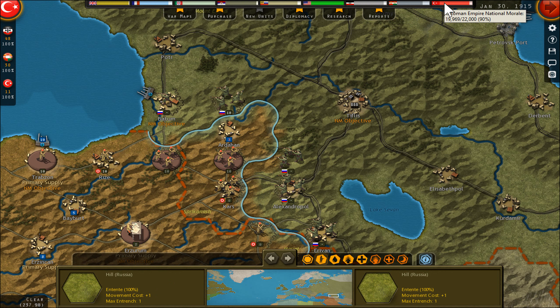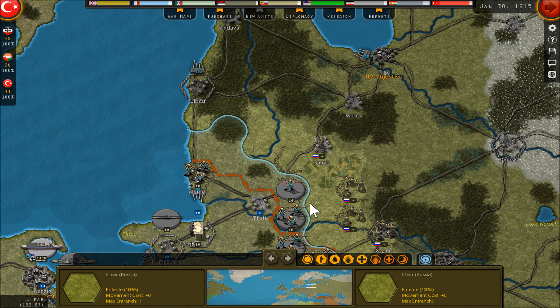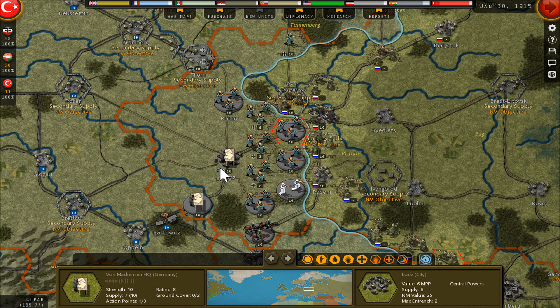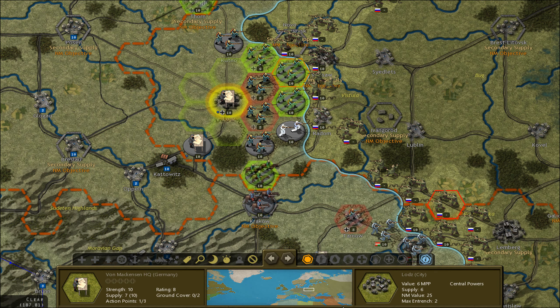You start with 22,000 morale points. 24 is not a lot, but the Russians are losing this 24 every turn to the Ottomans. Germany can also take some points here — this is 25 points per turn. Most important is if I can take Warsaw and the cities around it — that would be a lot of morale points.